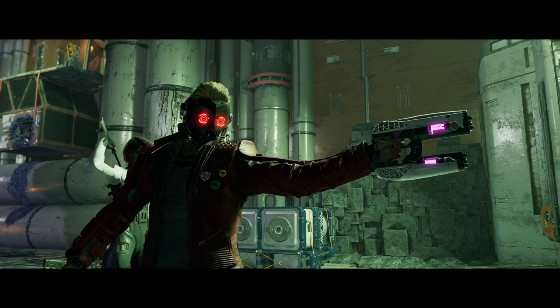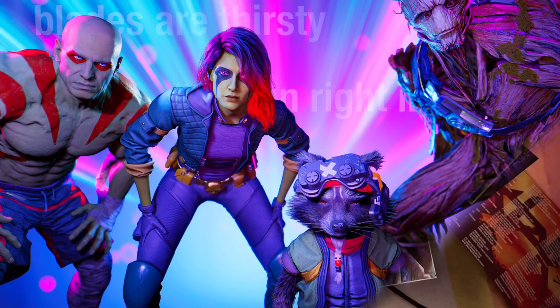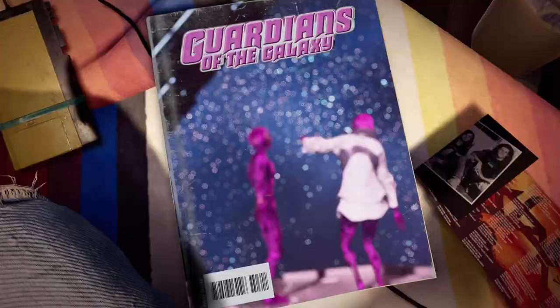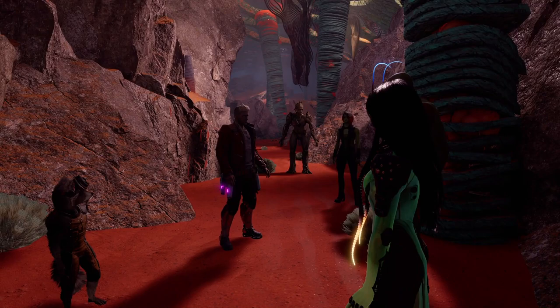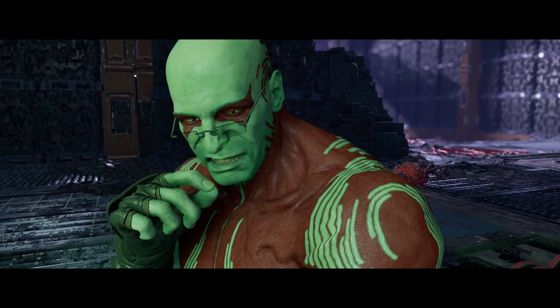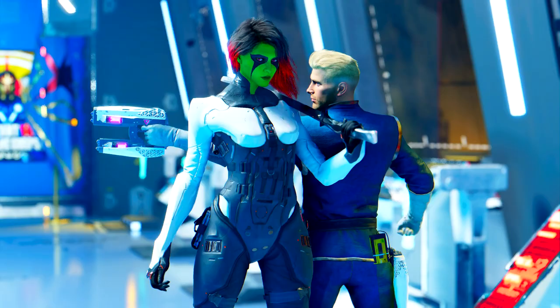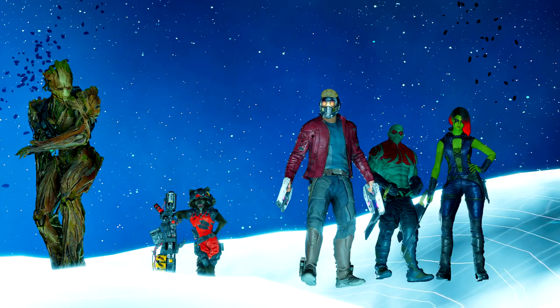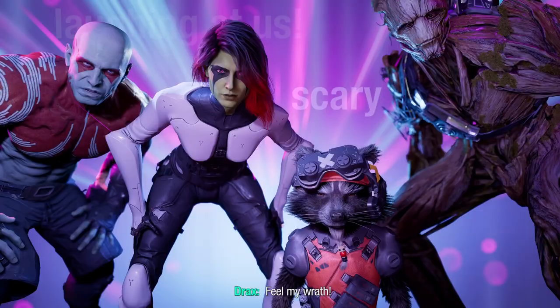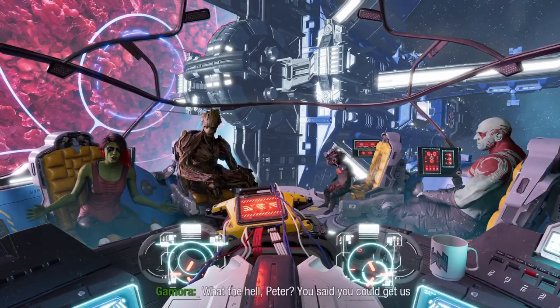Guardians of the Galaxy's photo mode is pretty great, with all the bells and whistles you might expect, and then some. Its galaxy is beautifully lit and the camera has a lot of range to move around it, not to mention the precise depth of field slider, the filters, and those frames. Following in the tradition of Insomniac's Spider-Man before it, Eidos Montreal includes comic book covers as frame options. All five main characters are fully poseable, with an option to have them look at the camera and alter their facial expressions. Combined with the game's wide array of environments, this gives you a decent amount of room to use photo mode as a diorama mode. But you're not here for the Guardians, are you? You're here for everyone else.